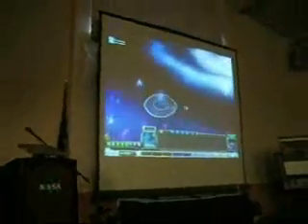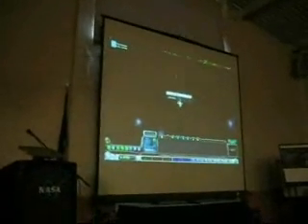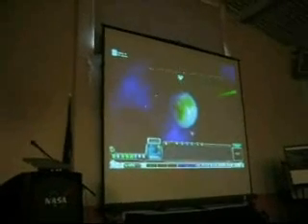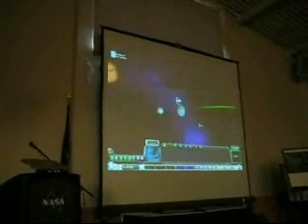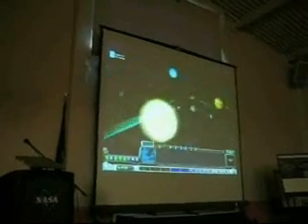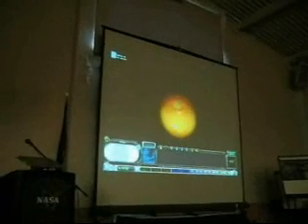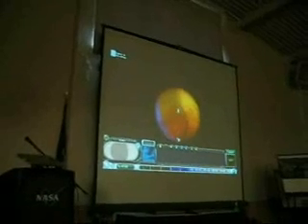If you go to just the right spot in the galaxy — and this is hard to find, it's way out on a spiral arm — and zoom into this one star, you will eventually find Earth, or our solar system. You go in and we have the real terrain maps for these planets. If you want to go to Mars, we have that as well.